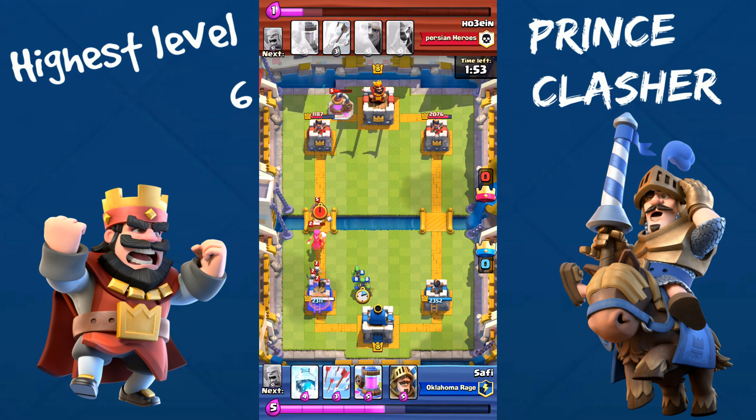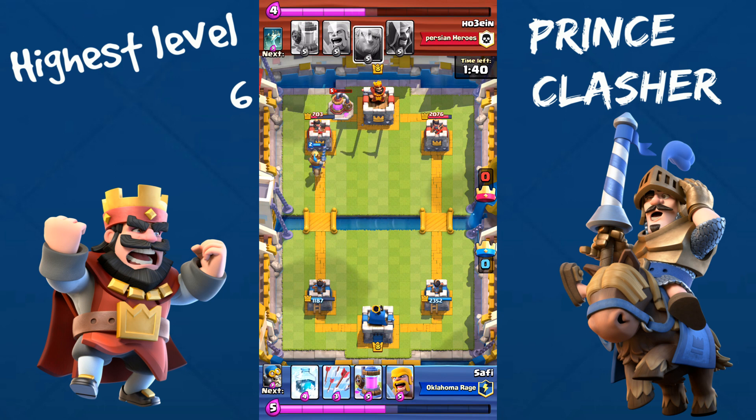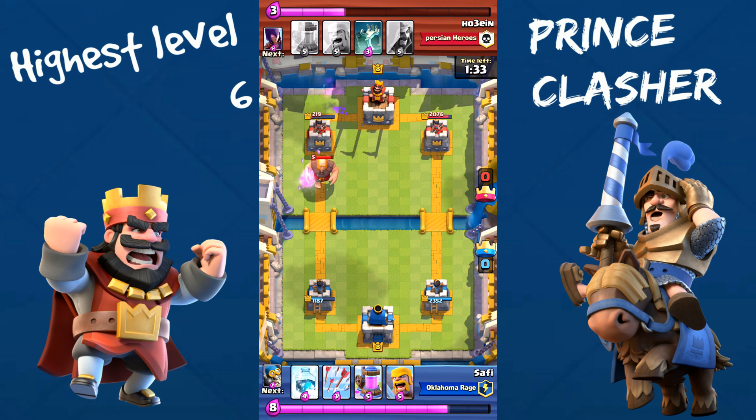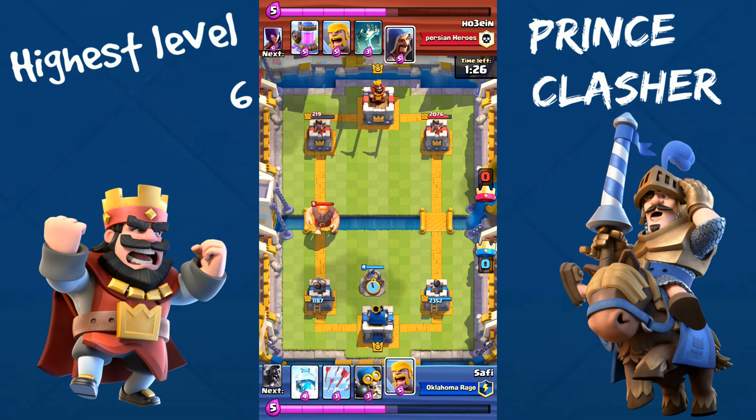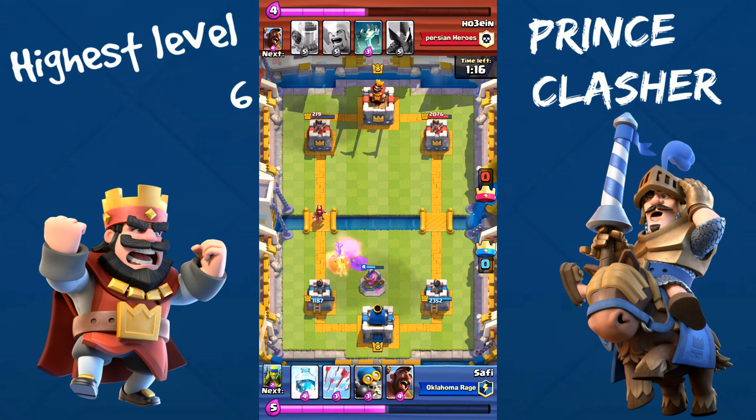He has his Witch and Hog Rider coming over. I'm going to drop a Prince — first take out the Witch, then kill the Hog Rider. My Prince goes over and he doesn't have anything to counter it — the Prince is just hammering the tower away. He has his Giant coming over; I'm going to counter it with the Barbarians, but he had a Wizard on the back, so that was quite the struggle. We take out his Giant no problem, but he gets a few shots on our Elixir Pump, which is fine.